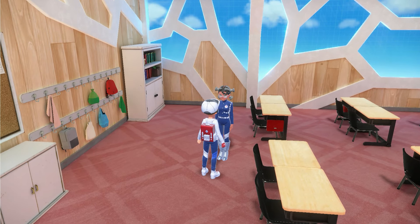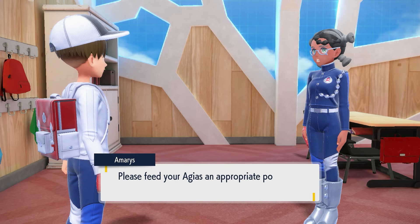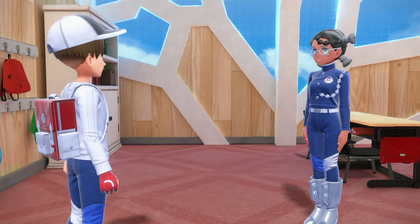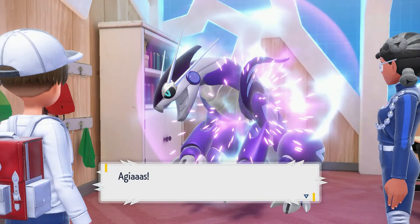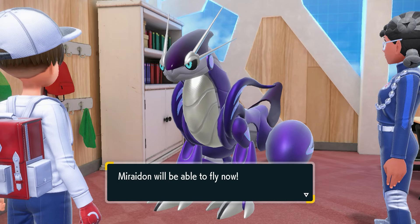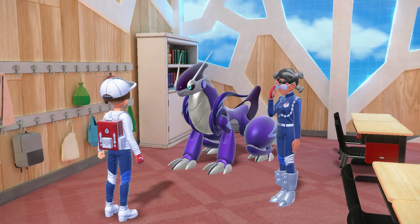When we go to Classroom 3-2, we're going to go to the back here and talk to this person — I don't know how to pronounce her name. But basically, there's going to be this whole cutscene. I'm skipping and cutting through some of it so you guys can see the other parts for yourself. But eventually, at the end of the cutscene, she's just going to give you something.